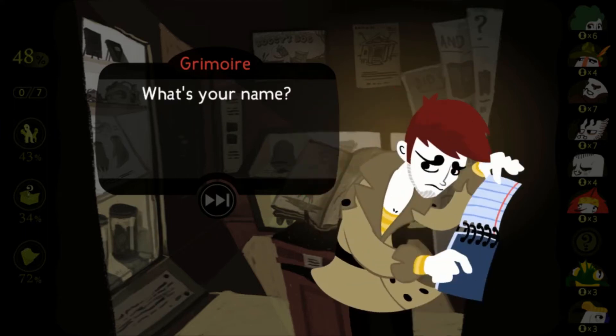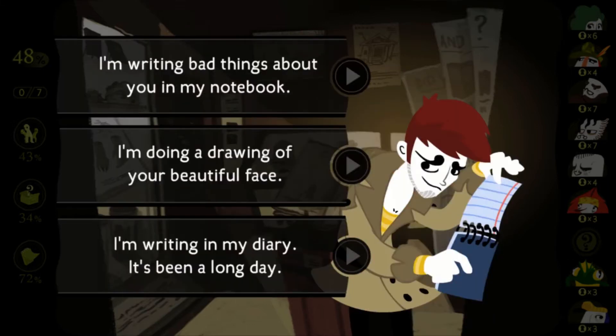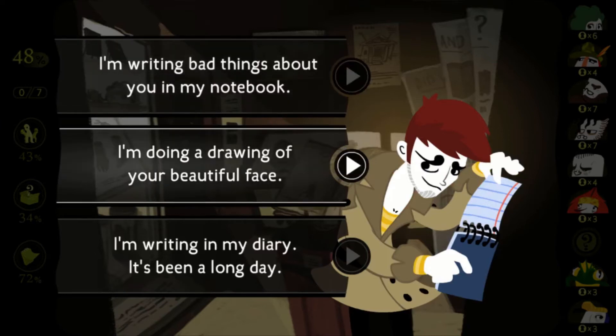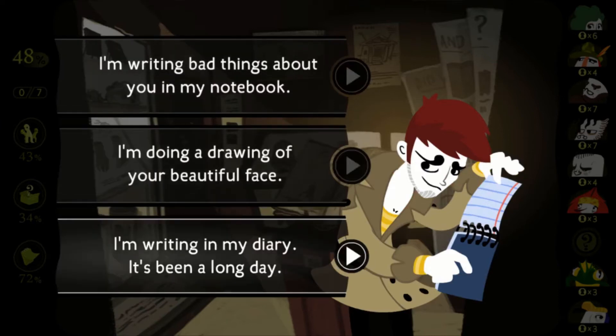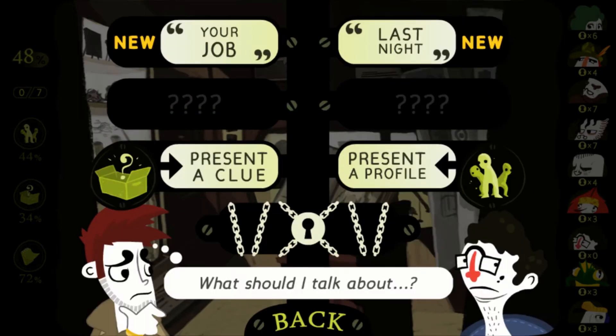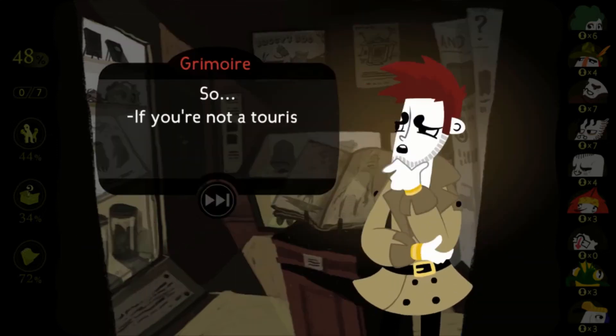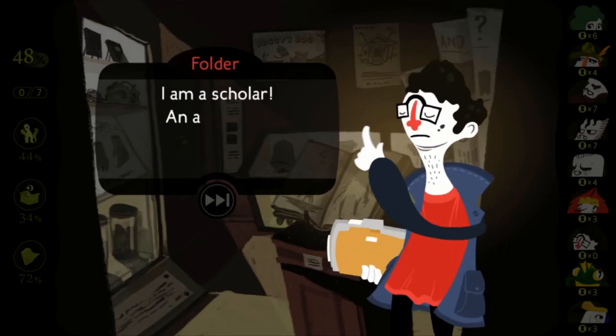"What's your name?" I go by Folder — Agent Folder. "What are you doing?" I'm doing a drawing of your beautiful face. I'm writing in my diary — it's been a long day.